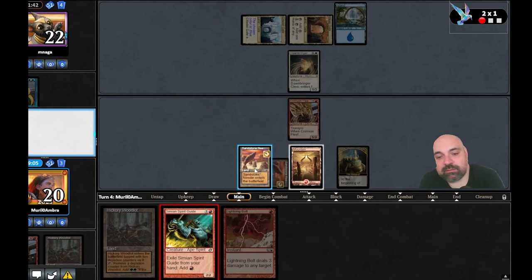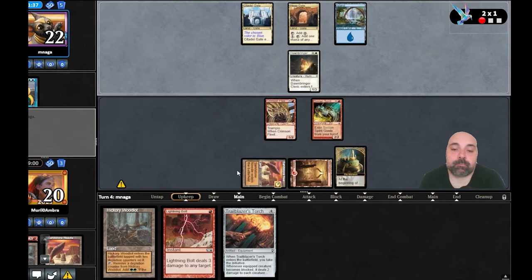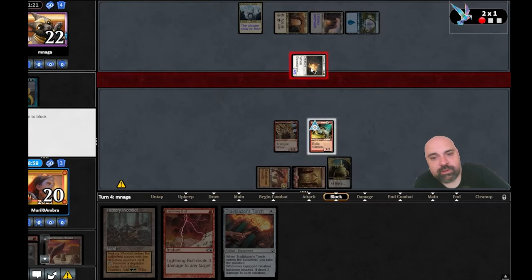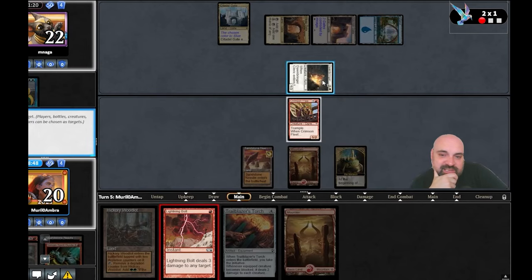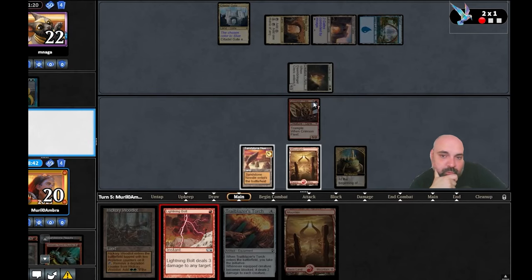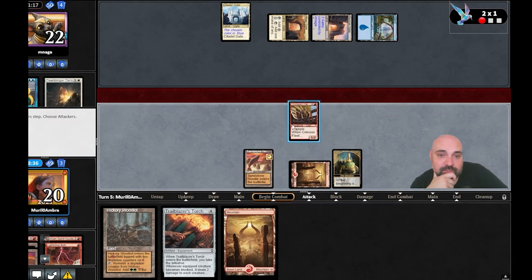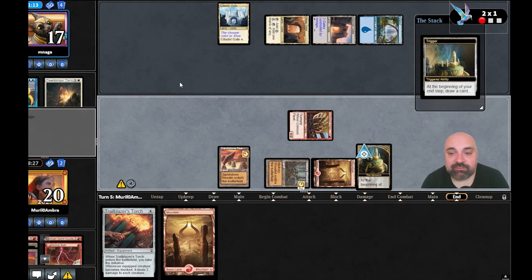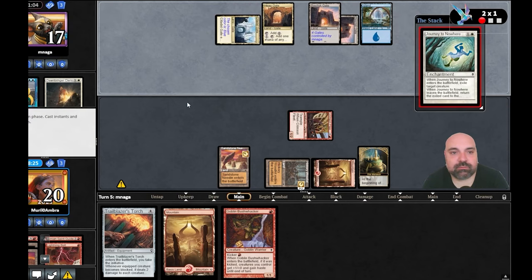Do I want to cast Simian Spirit Guide and kill his creature? We play it. We draw the initiative artifact. He attacks, we block. Do I just want to cast the artifact or try to kill it first? We try — he doesn't have Hydroblast or Dispel. We play a tap land and pass. Next turn we have the initiative, plus the Bushwalker. Another Gate, four cards in hand — one, two Journeys.